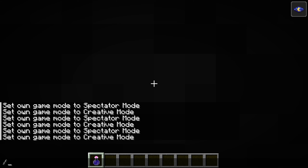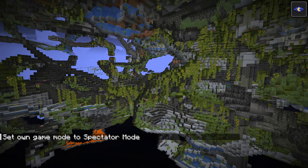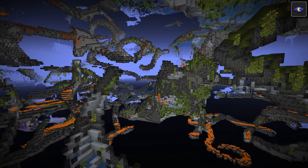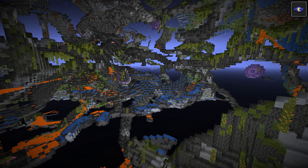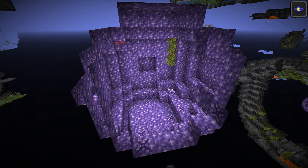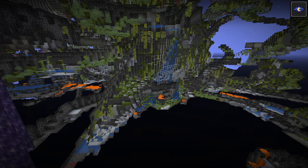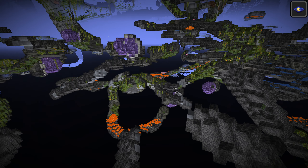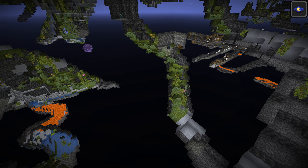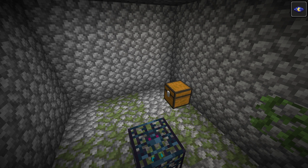We are stuck. I think we materialized inside of something. There we go, now we're back. That was cool. Oh, here we go, we got one of those things - I think they're very pretty. It has glowberries and a spore blossom. Just like the deep dark... oh wait, here it is, it does have it. It's got these and it's got mines.